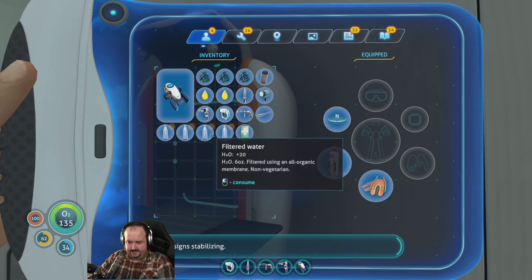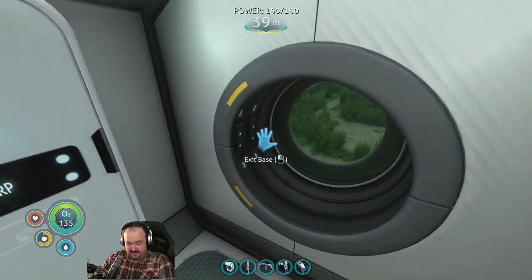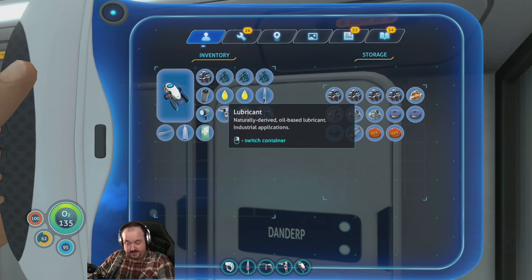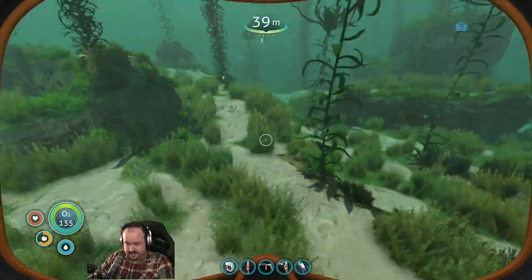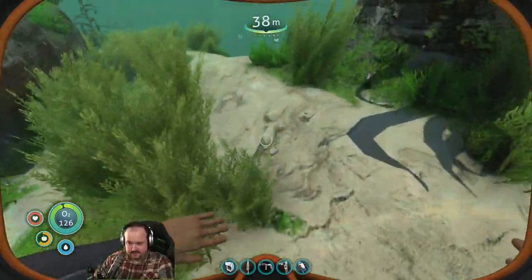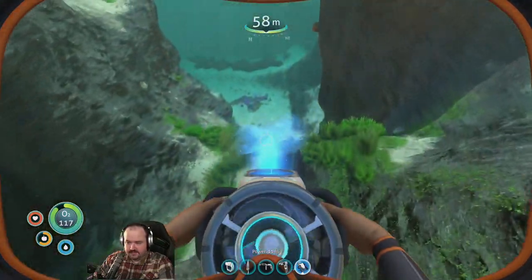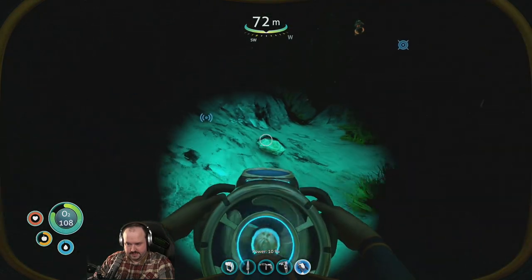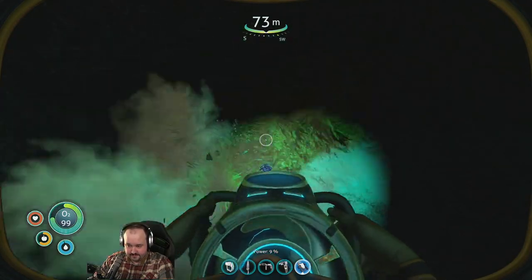Vital signs stabilizing. I still need more food but luckily food is easy to come by. We have our lead, our power kit. If we need extra lubricant — we need a titanium ingot. Let me go get lots and lots of metal, which I think is just lying around. Titanium, there's one. Would help a lot if we can find some scraps. Got copper and another gold.